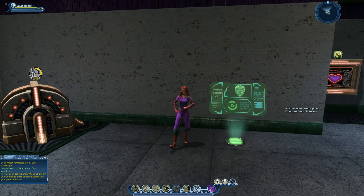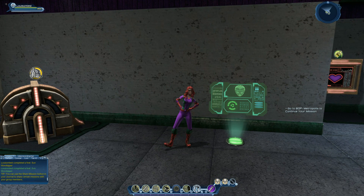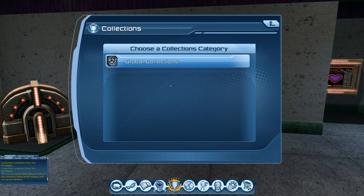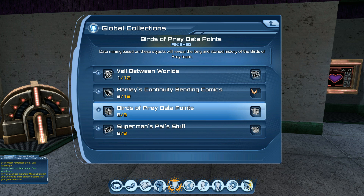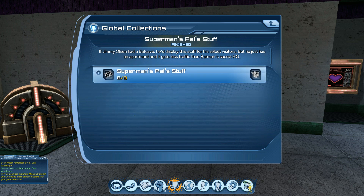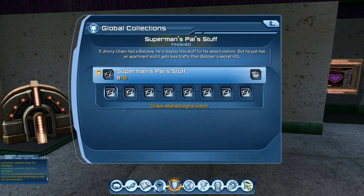Let's take a look at the collection names you need. Once you go into the collection list, you'll want to go into your global collection. The collection is called Superman's Pal Stuff, and it's eight out of eight collections — so you have to collect all of them.